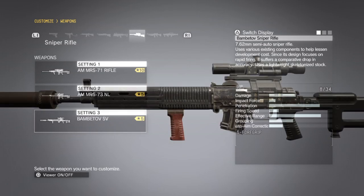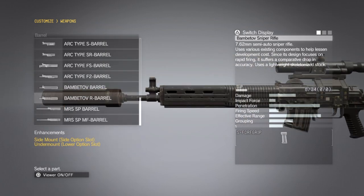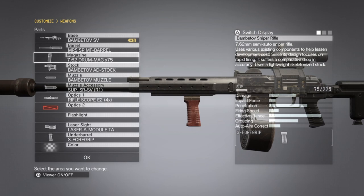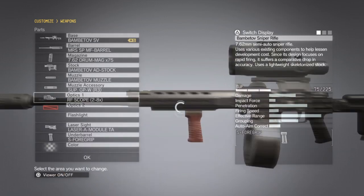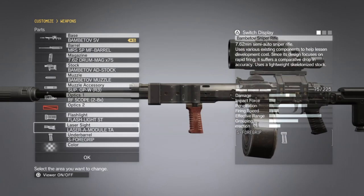Last but not least, we're going to be bringing the Grade 5 Bambitov SV Sniper Rifle, customized as follows. Go ahead and attach an improved barrel if you have it, and change out the magazine for the 75-rounder drum magazine. The default stock and default muzzle are just fine. For the muzzle accessory, go with the Grade 3 suppressor or the best available. For the scope, as always, go with the RF scope at 2-8x zoom. Put a flashlight on there; the laser sight and under-barrel foregrip are also just fine.